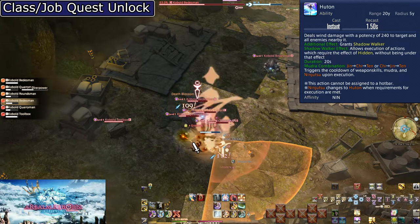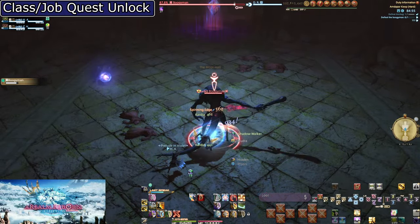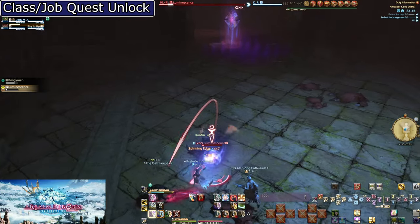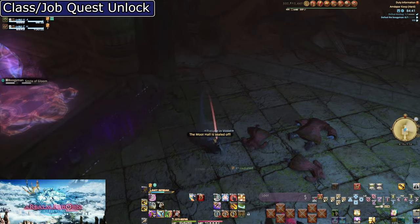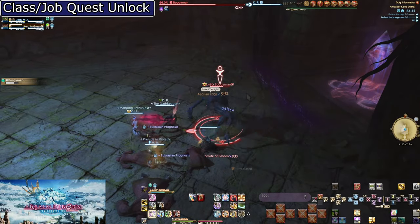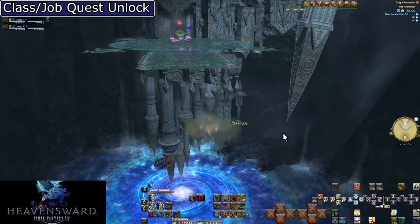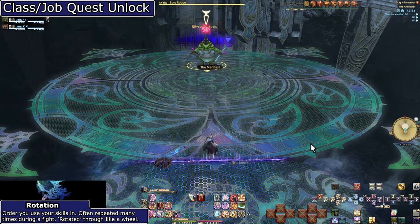Overall, we will be using every Ninjutsu except Fuma Shuriken. At this level, focus on Raiton, Katon, Doton, and Suiton. Try to memorize all Mudra options, but for now focus only on the ones you need and be ready to put the rest into practice. Having Suiton doesn't mean we get rid of Hide — Hide still resets our Mudra on cast, which is amazing value after a fight since you'll ideally end fights with zero charges remaining.